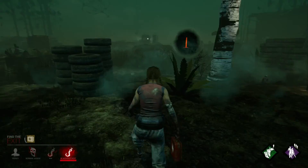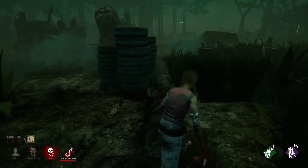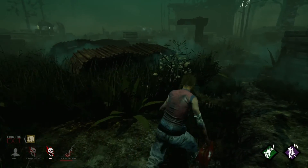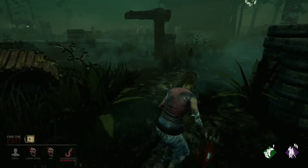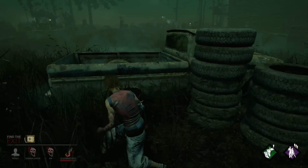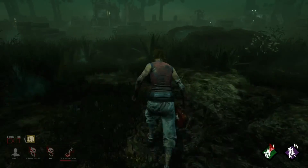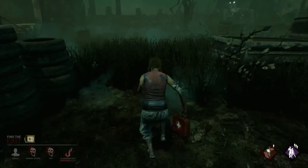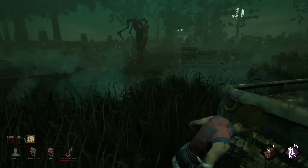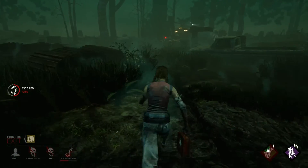It looks like my entire team is dying. I highly doubt I'm going to be able to save her being the only survivor left. I would say that anybody who wants to rank up should be leaving right now, because this is just dangerous for no reason. I saw him run away so I thought I might be able to get her off the hook — maybe not. He's close, yeah he's coming back. Sorry, can't help you. If I was a little closer I might have been able to.